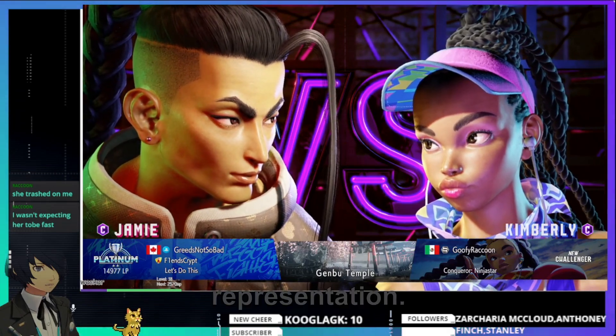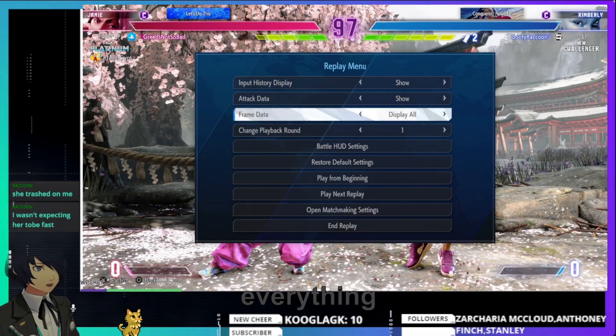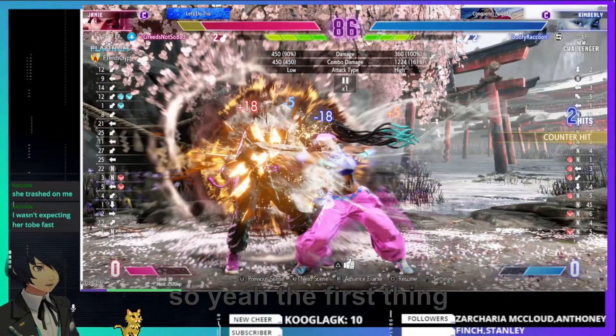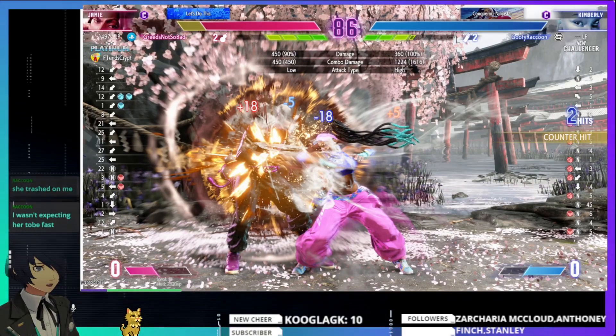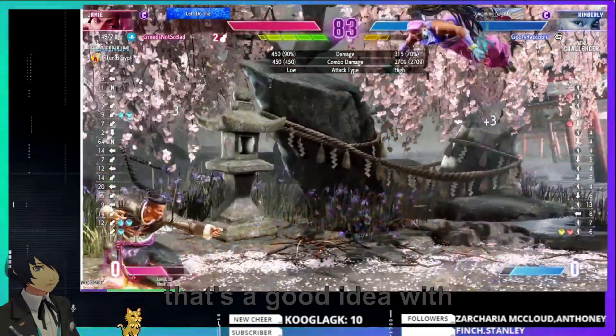This might be a long video. Don't hide — show everything. Oh, Jamie could have converted from that — that was his mistake. He let him drink. So yeah, the first thing you want to do is don't let Jamie drink. As a Kimberly player in neutral you always want to be at the distance where you can immediately run to them and punish. That's your first mistake.